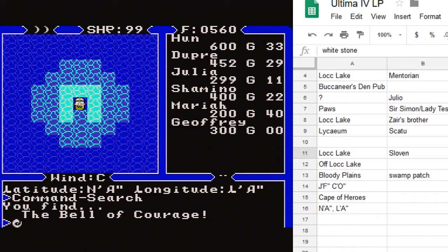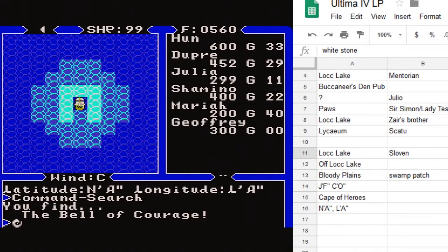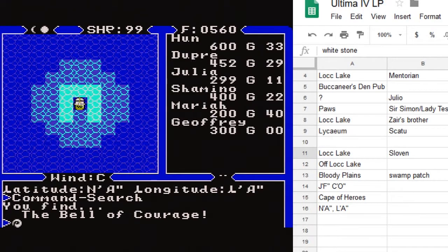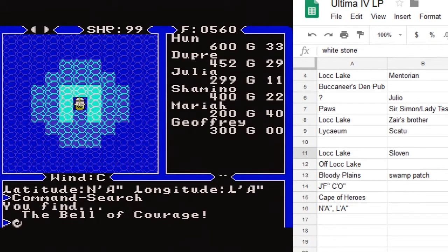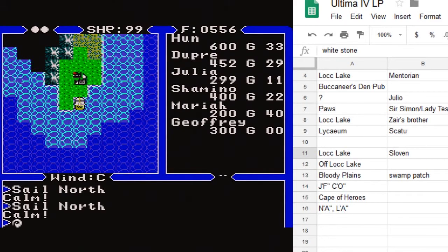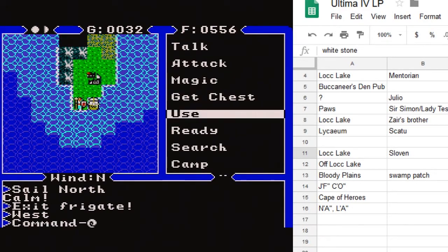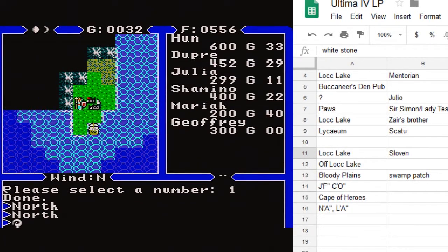We know where the candle is — it's just a matter of finding that town off of Loch Lake. The other place we should probably go is Magincia, located at KJ and LL. I'm going to go on a little quest and hopefully find Magincia. From there we can actually enter a town, meet some new people, and see what's what. We're currently on the trajectory for Magincia — we got onto the right longitude line and headed north until we ran into it. Let's disembark, save our game, and head right into this little town.